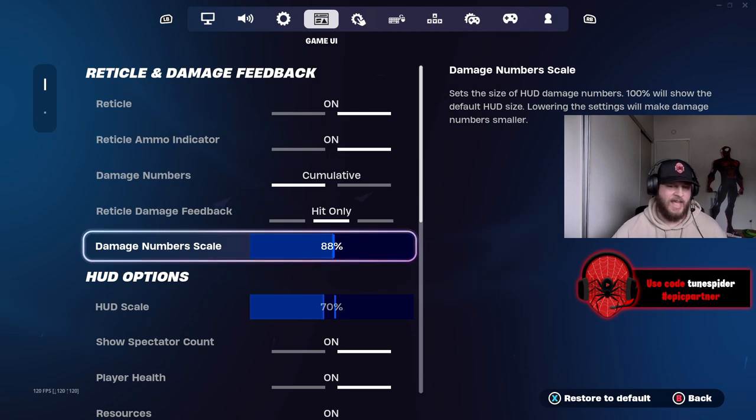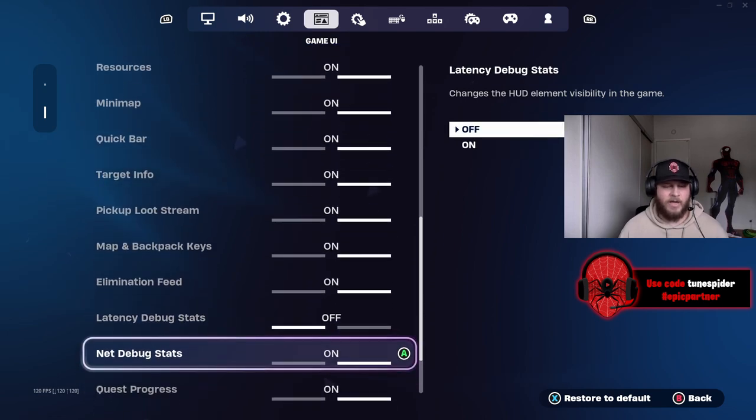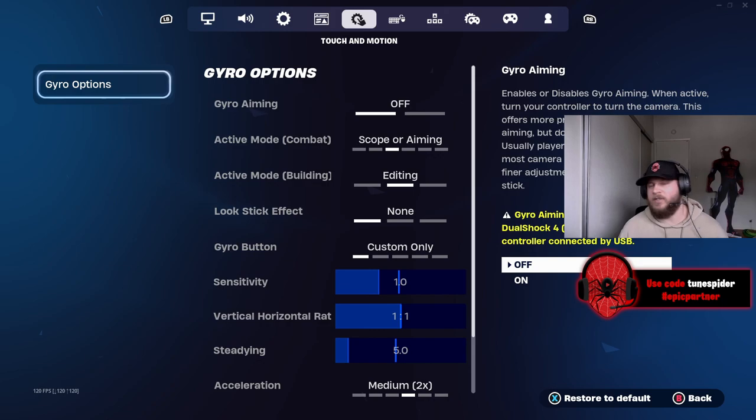Reticle damage feedback is hit only. Damage numbers scale I just have at 88 — if you want it a little lower so it's not so big, or if you need it bigger, definitely adjust to what you need. HUD scale is going to be at 70, and the rest I have on besides latency debug stats.